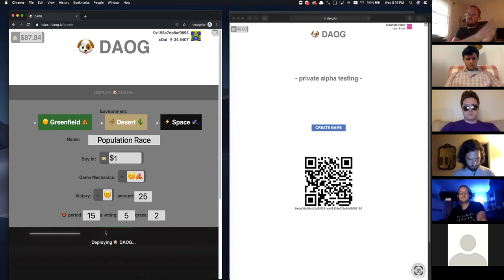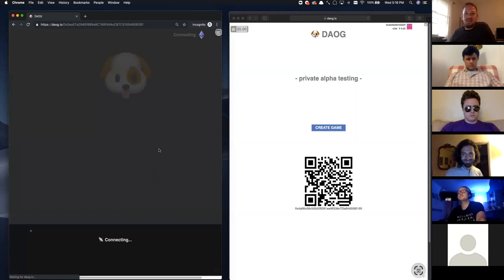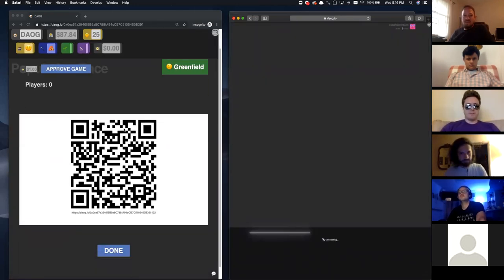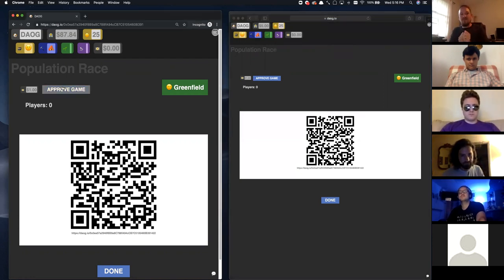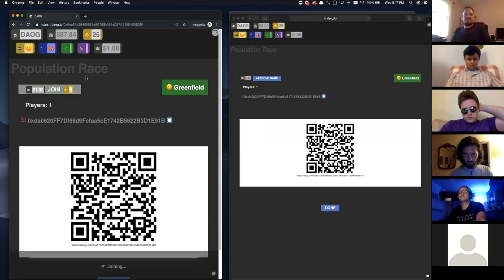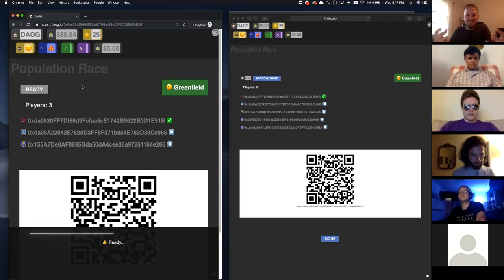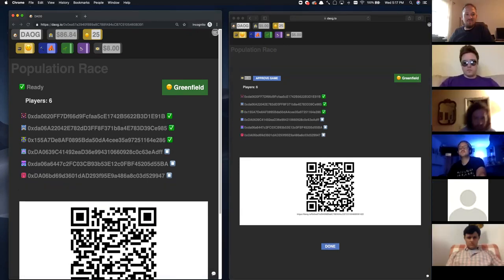The DAO is now deployed and ritualistically sacrificing — that's just linking up the DAO with the Moloch. You should see a button show up called Population Race. Click into that button to join. Everyone hits approve, approving the contract to take a dollar, then we join. Once we're all joined in, you can hit ready, but don't hit start until everybody's in. If we have more than 50% of the people ready, you're able to start. We have about 10 people on the call, so we'll wait until we get close to 10 players.